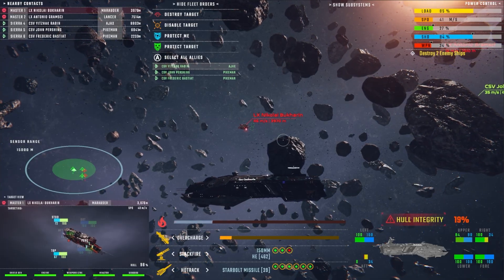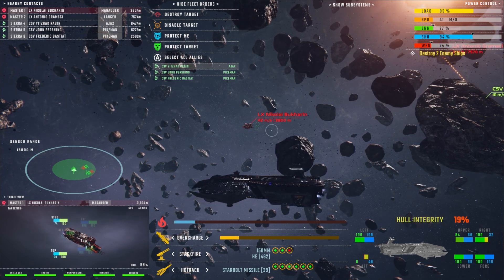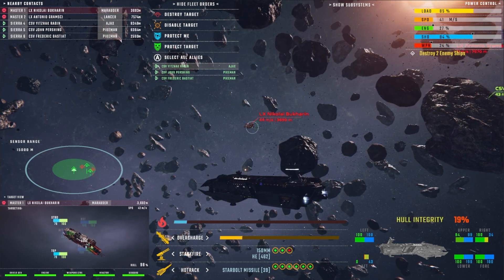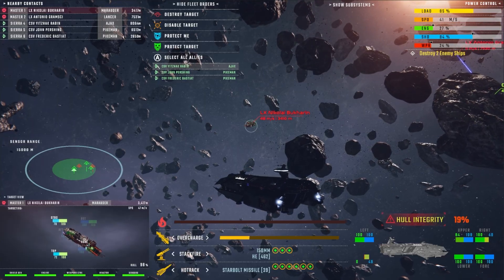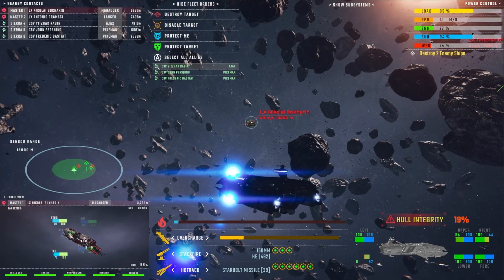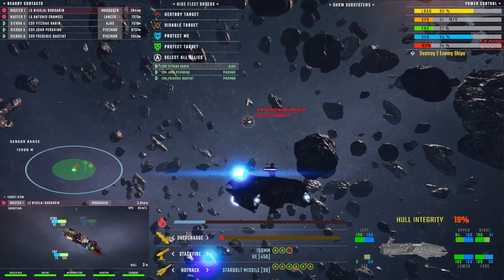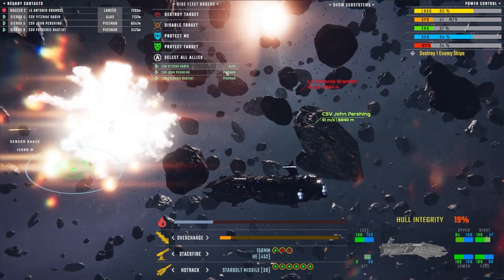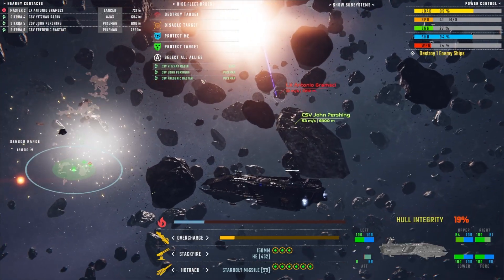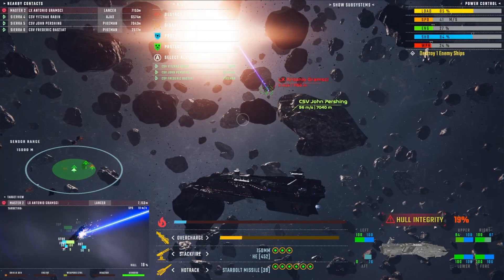Another thing we need to add — I'm still working on this part. But we're going to show in the profile view down here — we're going to show the subsystems, light them up, and provide a way for you to click on them directly. So you get a spatial idea of where they are on the ship, and you can click on them when you see them light up red, meaning they're taking damage or have taken a lot of damage. And there it is — Marauder down.